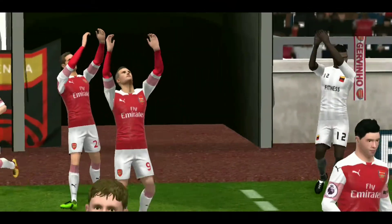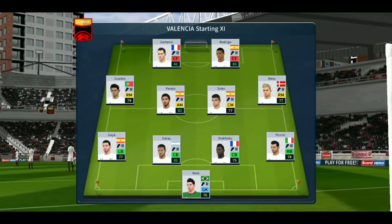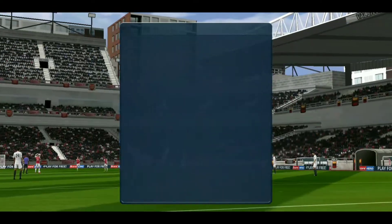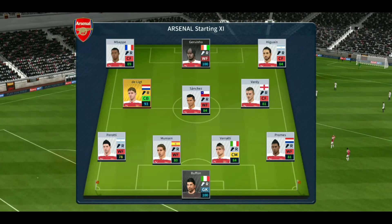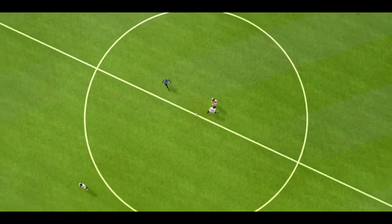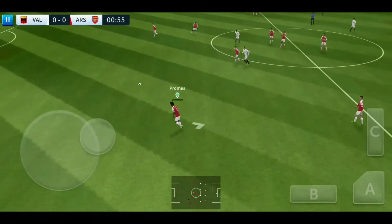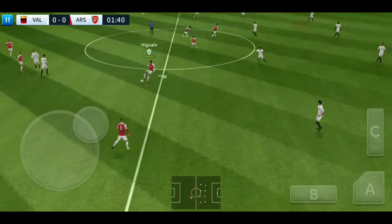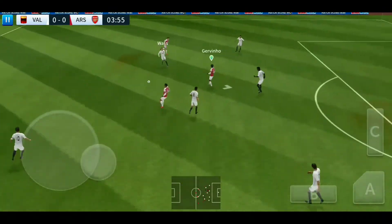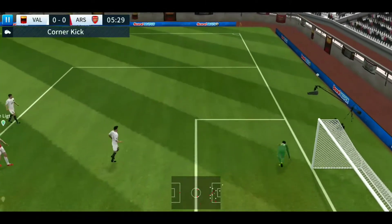We're certainly in for a treat today — this dream team is made up of some of the finest players around. Going to be some beautiful football played today. A lot of talk before the match about how these two will line up. Let's see what the managers have gone with. The home team have been announced, and here is the away team formation. So we're off — the defenders back on the ball, Higuain. Striker's ball — Perotti, Gevino pulls the trigger. Good save by the goalkeeper.